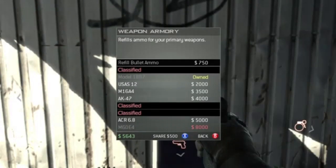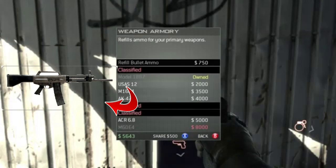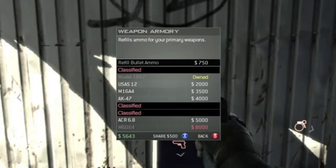Then you got the model again. Pausing here — it says 'Refill Ammo,' then shows the USAS-12, which I'm guessing is like a SPAS. Then you see the Model 1887 which you could buy, the M16, the AK-47, the ACR, and also the M60 — which is pretty cool.